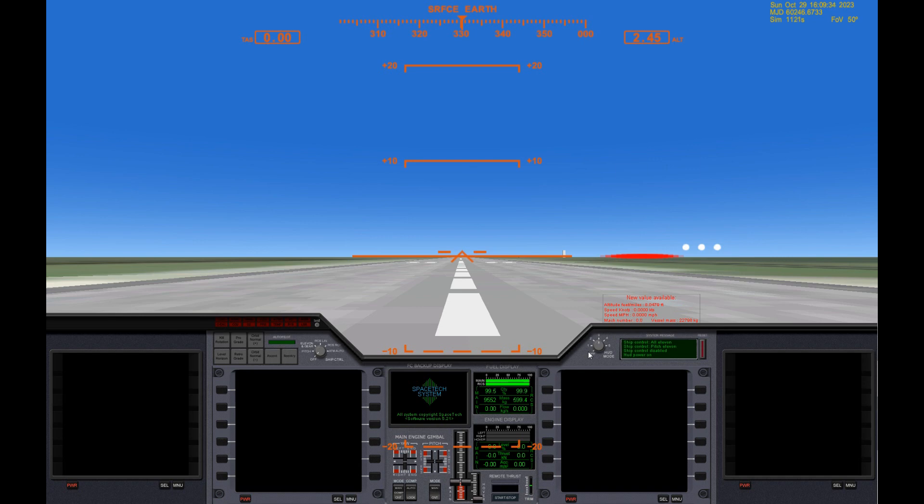Generally, HUD 3 is used for atmosphere — it'll convert things to miles per hour and feet for people who prefer that, or when you're trying to fly a civilian navigation profile. HUD 2 is really important for ascent and re-entry because your vessel mass controls how your re-entry changes.